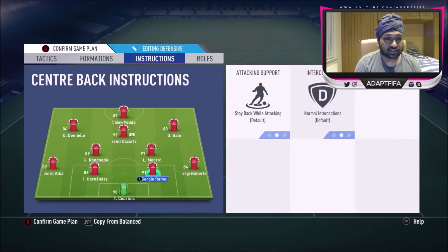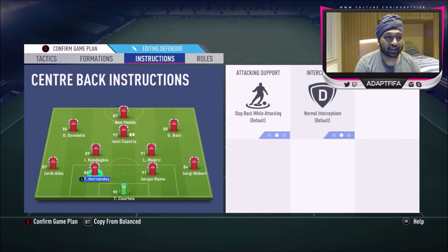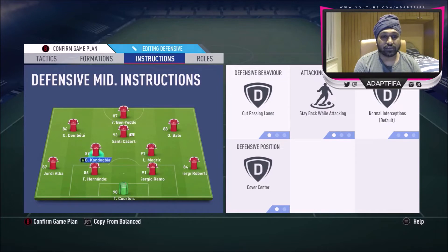Getting into Huge Gorilla's custom tactics — they're a bit different from others. He uses overlap on both fullbacks, and stay back while attacking is the norm, but overlap you don't really see many people use. This shows how much of an attacking player Huge Gorilla is — he's always been aggressive. If you've followed him since around FIFA 16, he abused scoop turns and was constantly attacking. He's always going to be someone trying to outscore you, scoring seven or eight goals, and you can't let him attack freely.